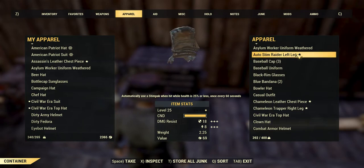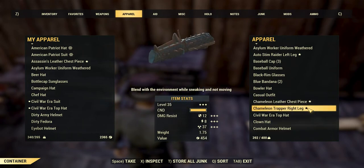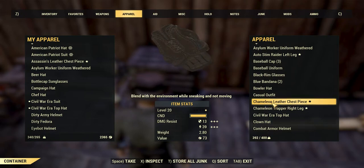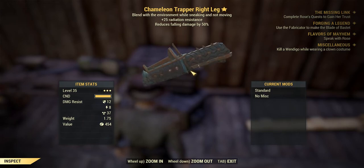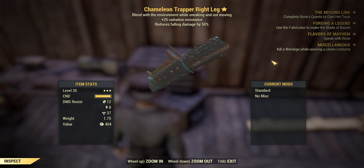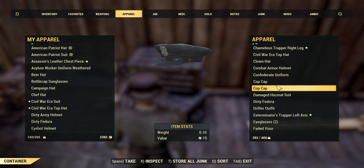We have a level 25 armor piece that uses stimpak automatically — 15 caps. We have the Charmeleon and the Charmeleon Staff; these two are virtually the same thing and great if you want to be stealthy — I'm going to do this at 40 caps. This one here is a three-star — it blends into the environment, has 25 radiation resistance and reduces fall damage by 50%. I'm going to do this for just 150 caps.